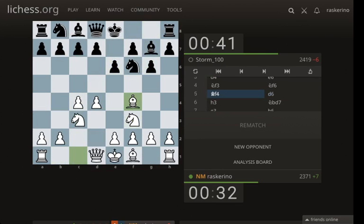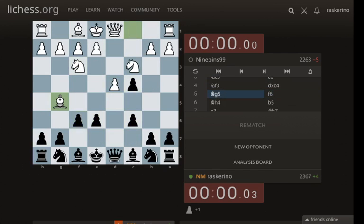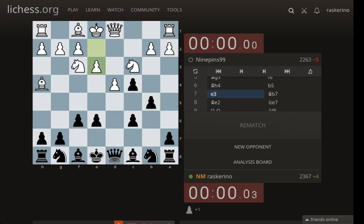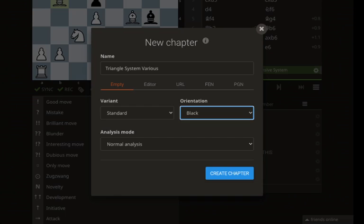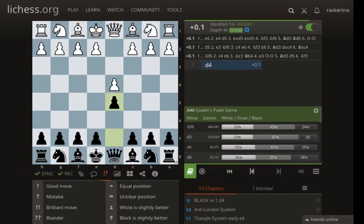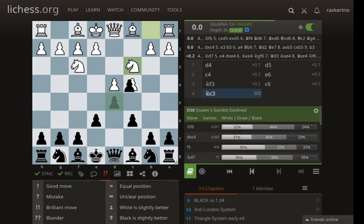Here was another against a weird e6 system — apparently I do see it a lot — but that is very strange. So we got a triangle with an early bishop g5. So we go to black versus 1.d4, triangle system early e4. This isn't really triangle system early e4 — we'll make it triangle system various, and this will be like a sideline in it. I like having more separate chapters than putting everything in the same chapter, because when I look at a chapter I don't want it to look like a mess of 30 different lines. I'd like to separate as much as I can into distinct things to look at.